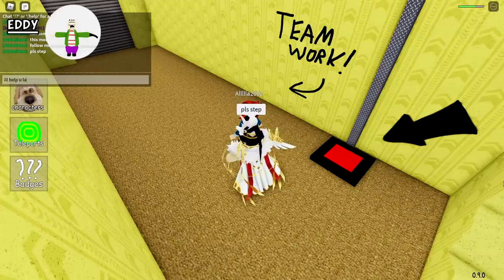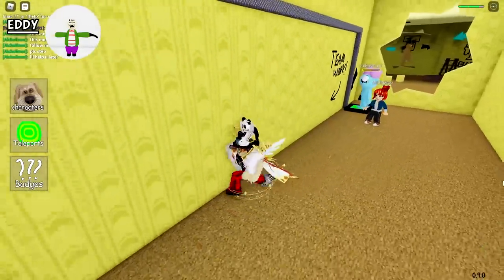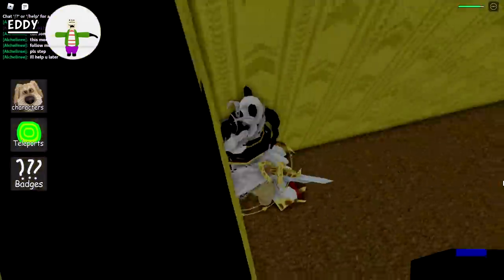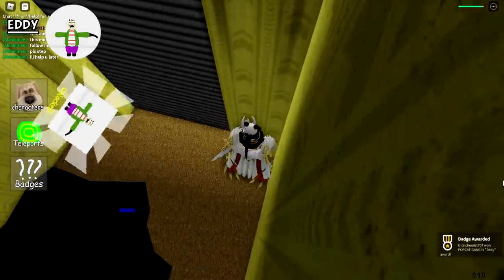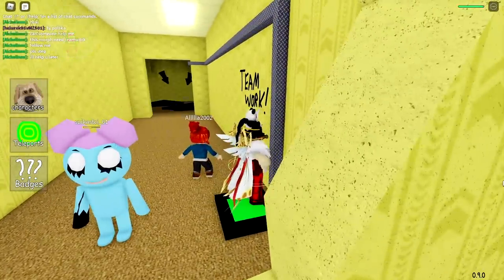Someone helped us, and this is how you get this thing. What is this? The Eddie Award! And we're going to help the other player get their morph too, just working together.